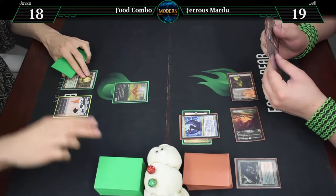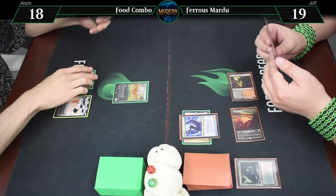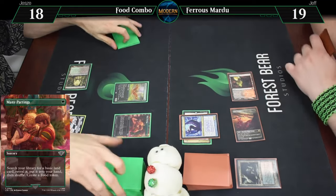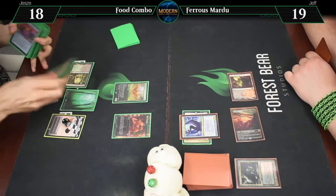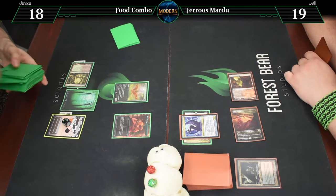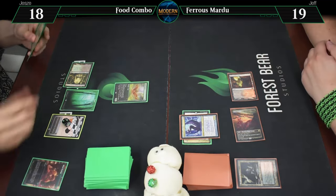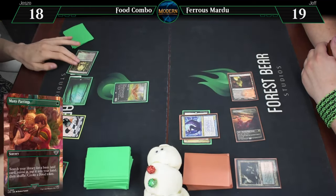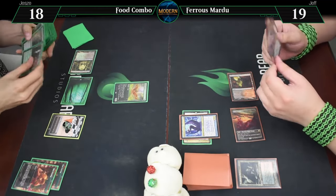It is your turn. Draw. Many Partings - we'll get another treat and go fetch a forest, which I will play. Do it again for another forest. Another food. And your go.